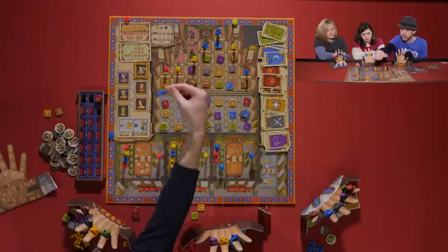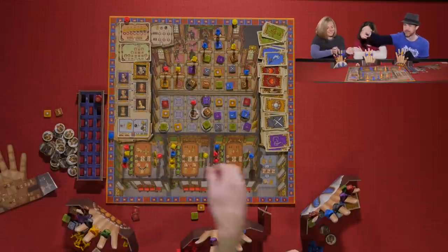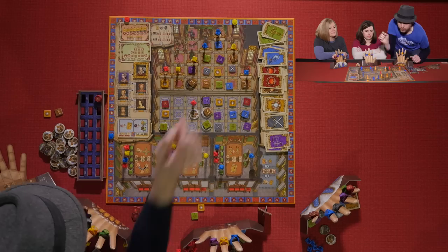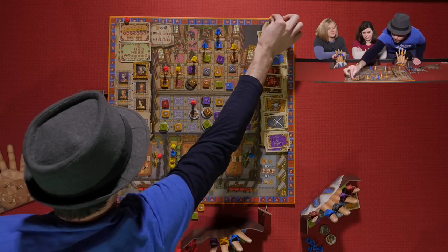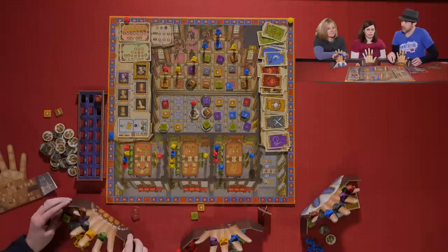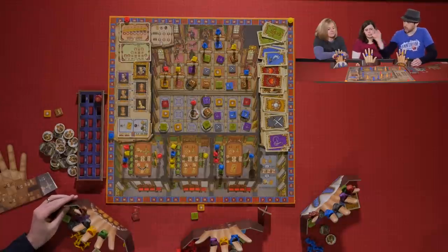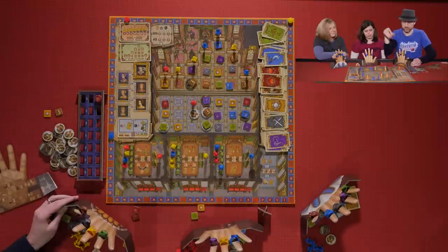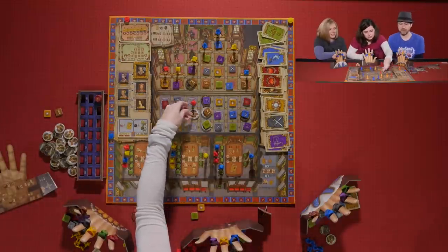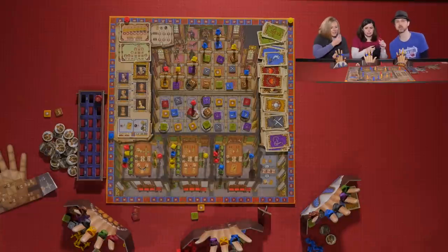Kevin discards two tokens to move one more spot — using his once-per-round power — to get a brown token and dethrone Sarah as Lord Keeper of the Privy Seal. He gets eight points and takes a ring — choosing red. Sarah takes her final turn.